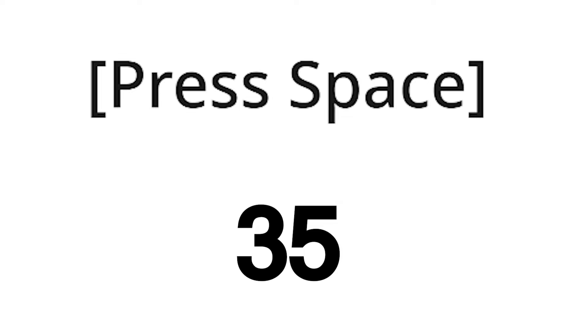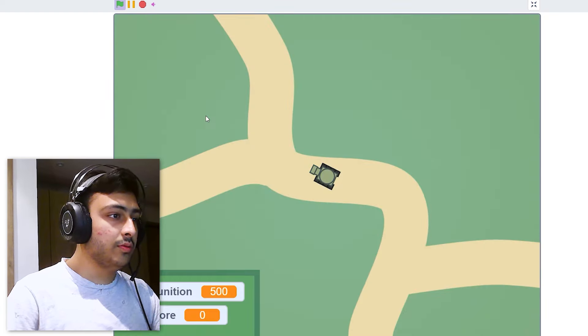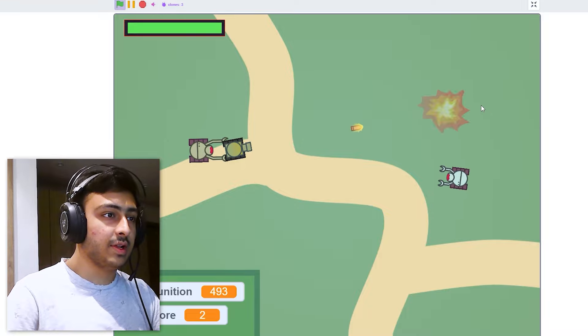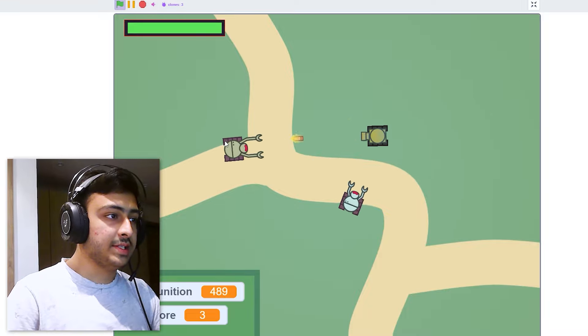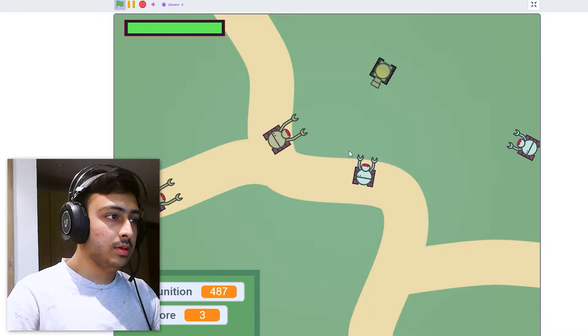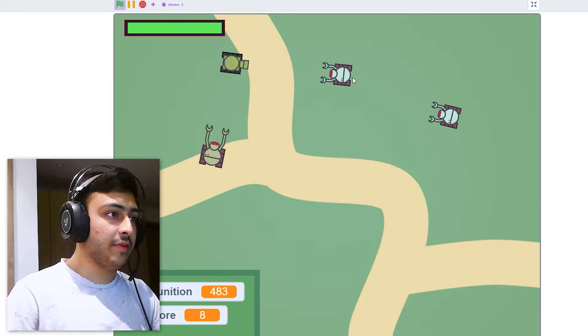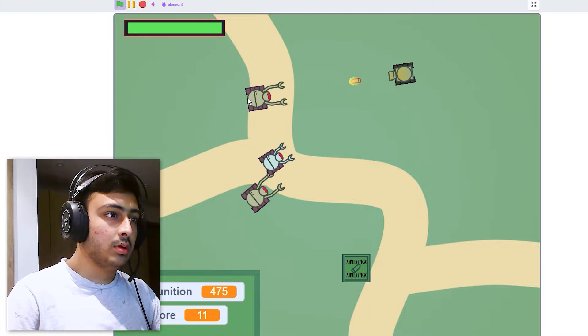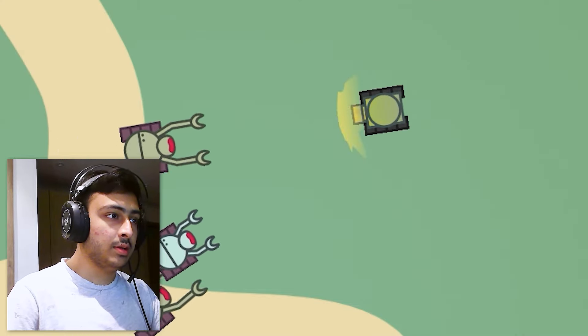Next project: number 35, 'Mechanoid v1.5.2' by Snooze Poos. Very bad menu, very bad effects. Okay, there is some gameplay — this feels good, the sound effects feel good, the effects are not that bad. It's a top-down shooter game with good effects. I like the art, I like the animations — look at this animation of shooting!